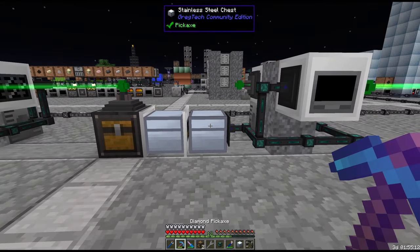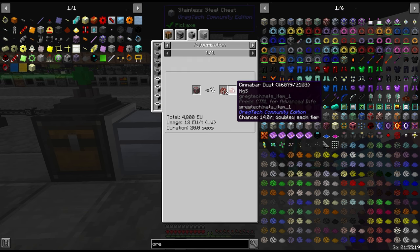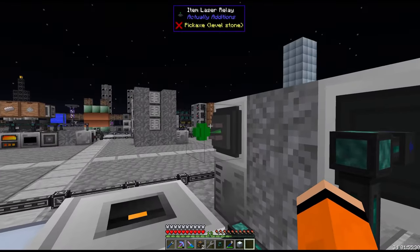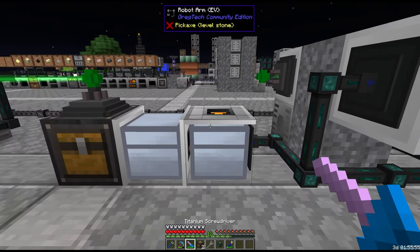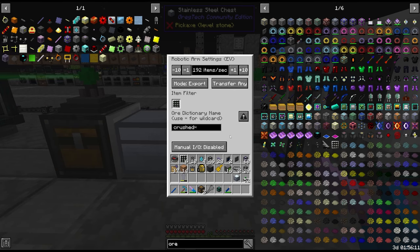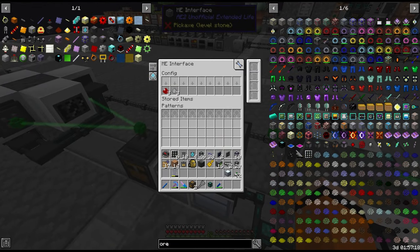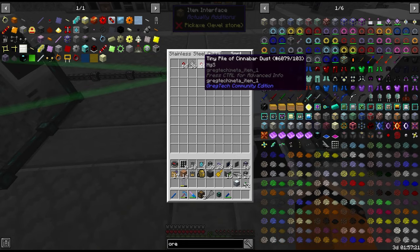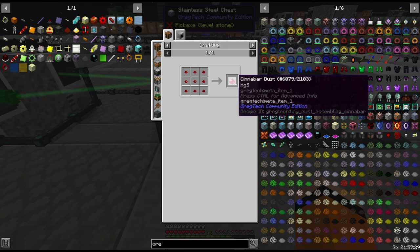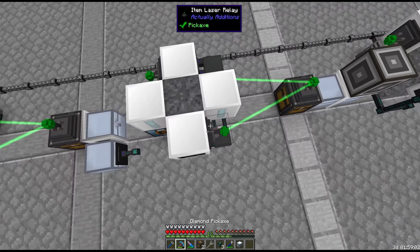Going back to the first pulverizing step — the only chance output we get is regular dust and stone dust, so all we need is one more robot arm: crushed wildcard whitelist to move crushed on, and crushed wildcard blacklist to send everything else up to storage. For the ore washing step, tiny piles and stone dust come out. As far as I know only gallium tiny piles have any use. We want to package the tiny piles into regular dust.